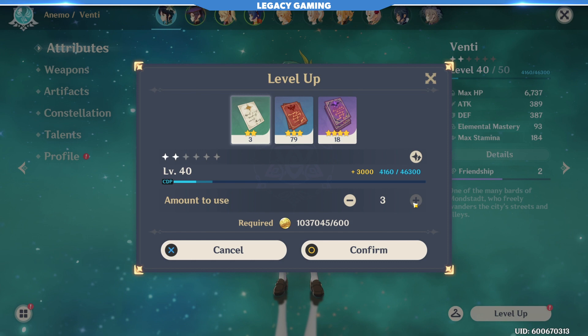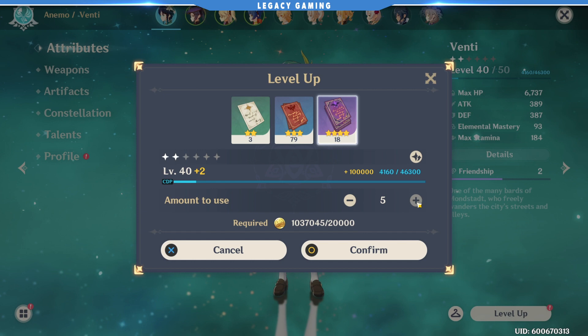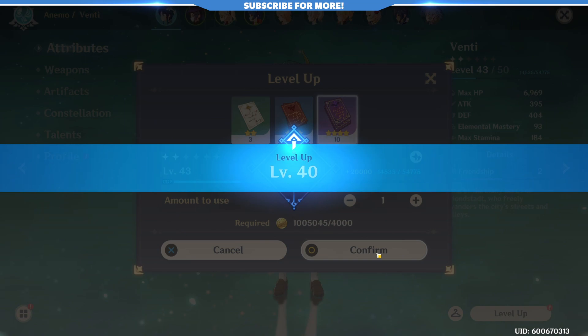Speaking of characters and experience, do not use your purple tier experience books at lower levels. These are incredibly useful for leveling your characters at higher levels due to the extreme amount of XP it takes to level as you progress further with each character, making these the most effective tools to use later on. For the early game, stick with your green and blue books and save the purple ones for when they can really make an impact.